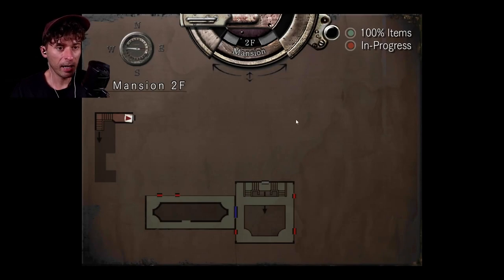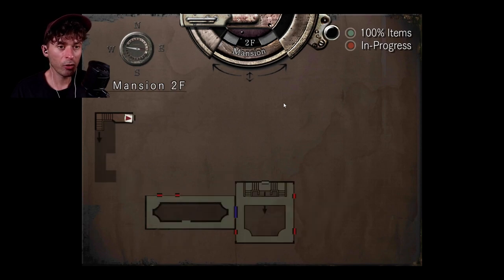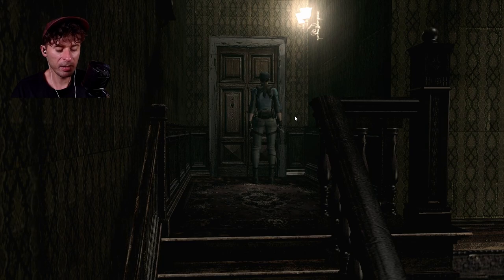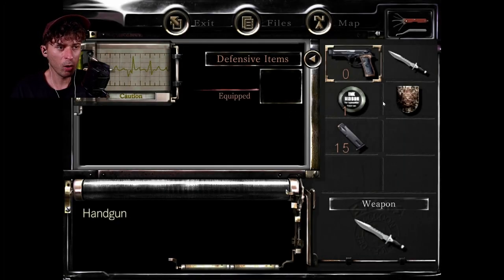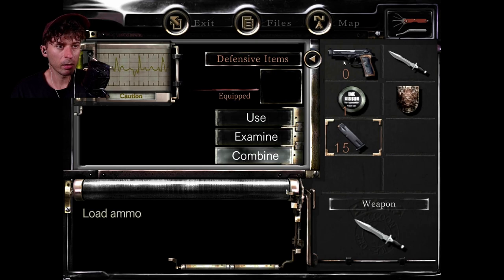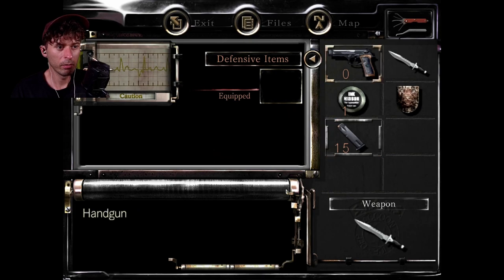I learned that there also is a map here, and now I've just learned that by using the controls, you can move from the map of the first floor to the map of the second floor. Isn't that brilliant? I wanted to check something else, which I have no idea what. Combined with what? With a gun? Load ammo. Yes! So at least I have a gun now.